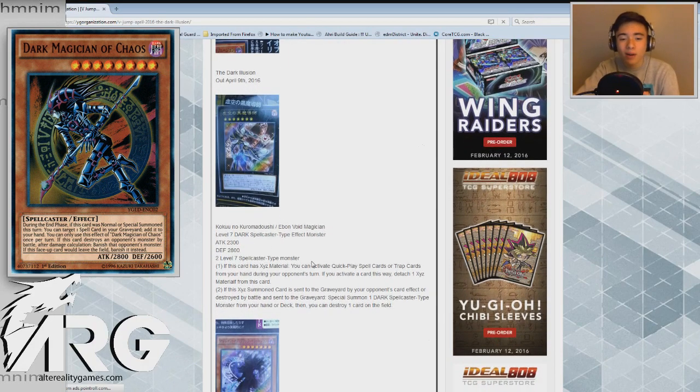We have Ebon Void Magician to start off with. It's a level 7 Dark Spellcaster type effect monster, 2300 attack, 2800 defense. Two level 7 Spellcaster type monsters is the requirement. Its first effect reads: if this card has XYZ material, you can activate Quick Play spell cards or trap cards from your hand during your opponent's turn. If you activate a card this way, detach one XYZ material from this card.